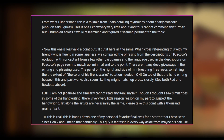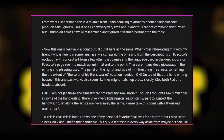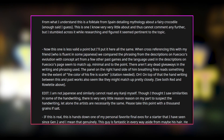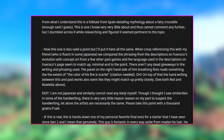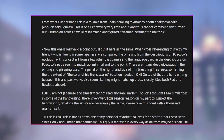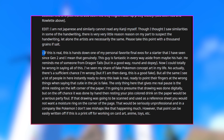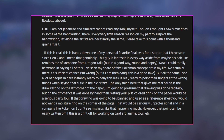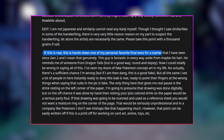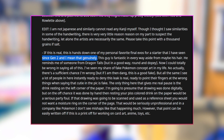'On top of this, the handwriting between this and the password also seems to match up pretty closely.' Then he edits the post: 'I am not Japanese and cannot read kanji myself — I saw some similarities in the handwriting, but there is little reason to suspect the handwriting or the eyes are necessarily the same. Please take this point with a thousand grains of salt.' Then another edit: 'If this is real this is hands-down my personal favorite final evolution for a starter.' First of all, you are wrong — this is the most horrendous Mon I've seen since Generation 2. You are genuinely incorrect.